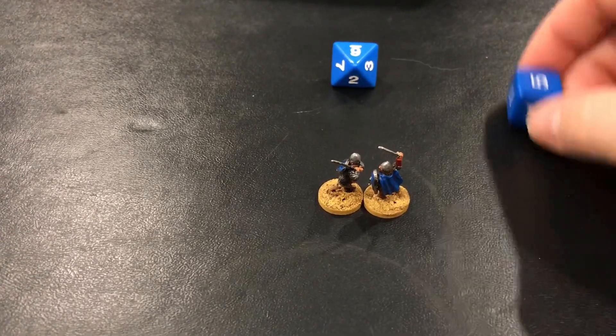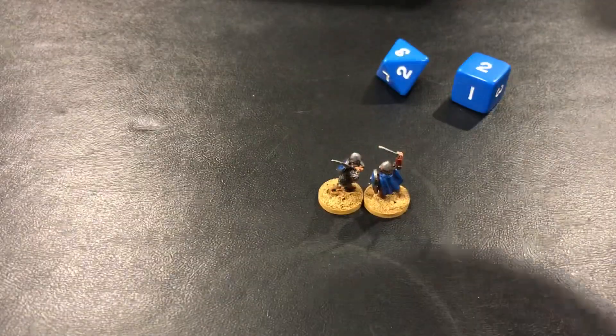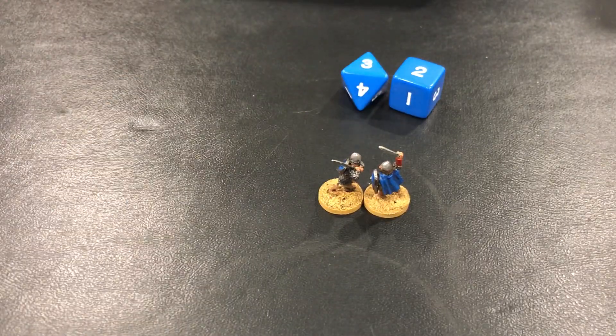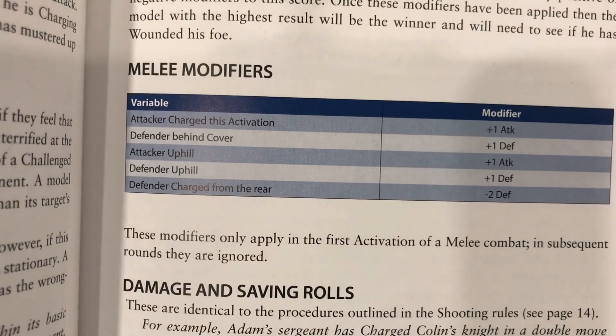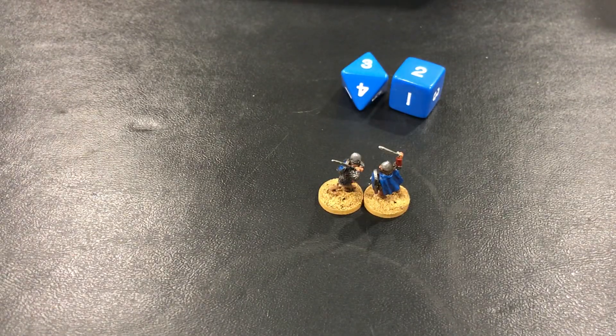Sir Left has a d8 for his attack and Sir Right has a d6 for his defense. Because Sir Left charged in this turn, he gets a plus 1 to his attack. There's a small modifier table for melee, and the plus 1 attack is what you get for charging in. So his roll becomes a 4, and that beats Sir Right's d6 roll — it's a successful hit.